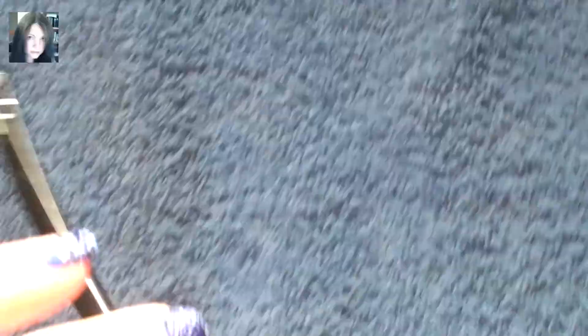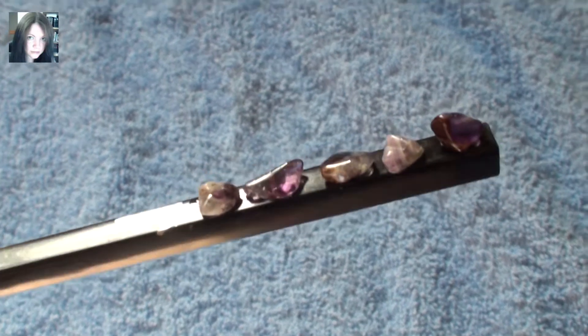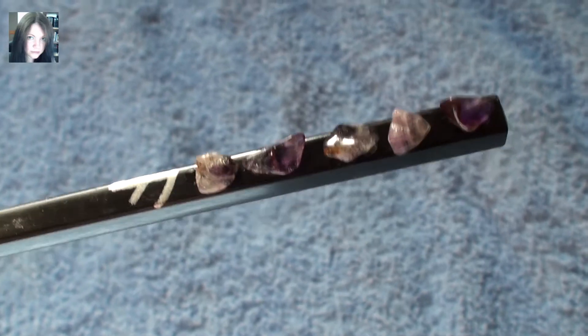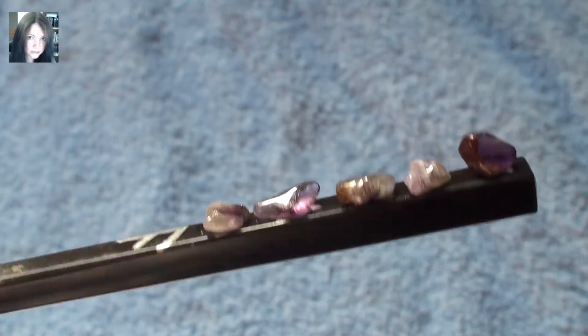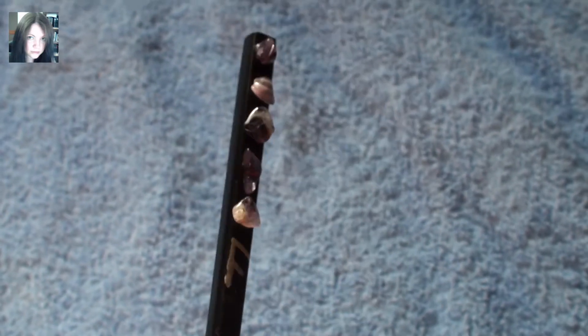And this is the extra one which will be available and it's amethyst. I've got some funny lighting in here and I apologise if you can hear the drilling because I've moved as far away from it as I can. So I found some really interesting amethyst chips — some lighter ones and some darker ones — so I thought I'd make the last one with some really interesting amethyst chips for the last mixing stick. So that's for the store and will be available.